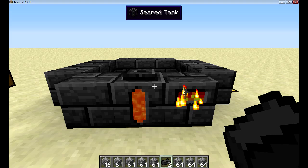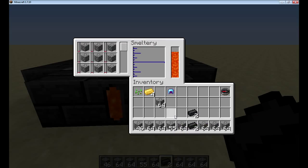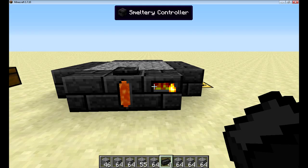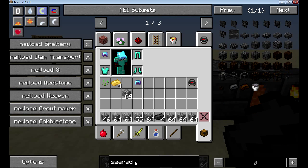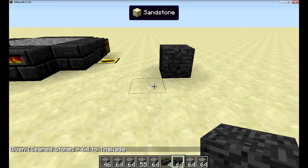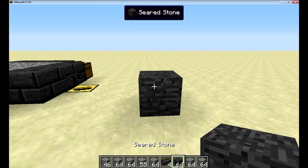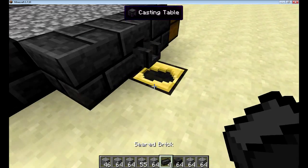You can also smelt cobblestone — for every eighteen cobblestone that you smelt you will get four seared brick, which is enough to make one seared bricks block, or you can get one seared stone poured into a basin. If you pour it into a basin you get the seared stone; if you pour it into a cast you get the seared brick.